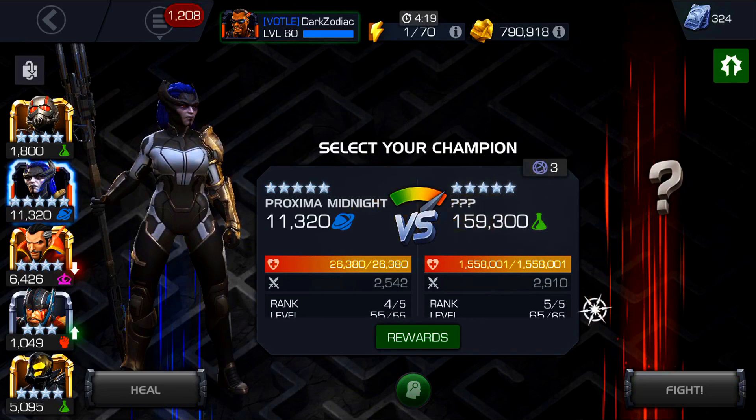For the attack team: Ant-Man and Yellowjacket for the attack bonus, Doctor Strange for the 7% attack synergy, and Thor for the 50 combo meter. So let's get on to the battle and we'll talk about her abilities during the fight.